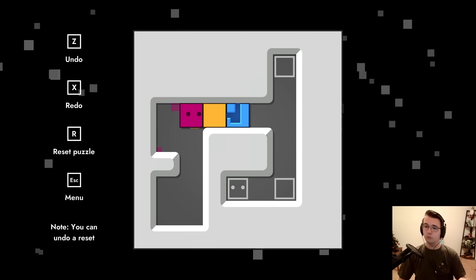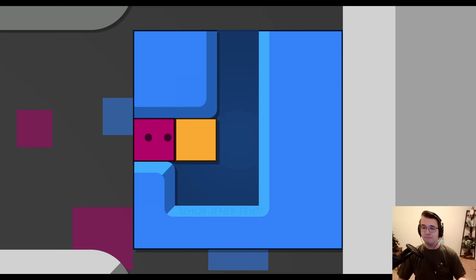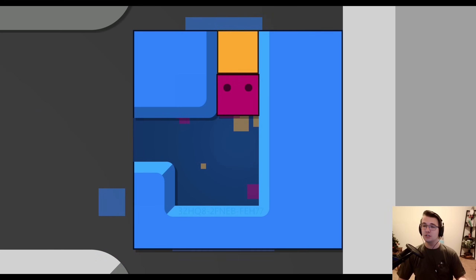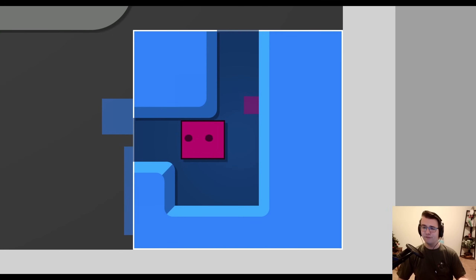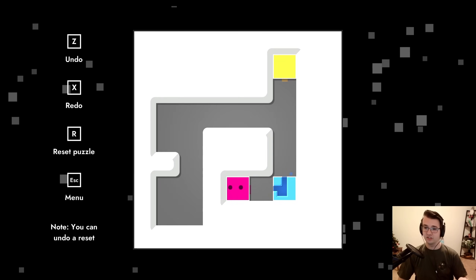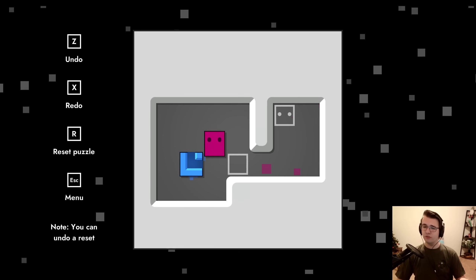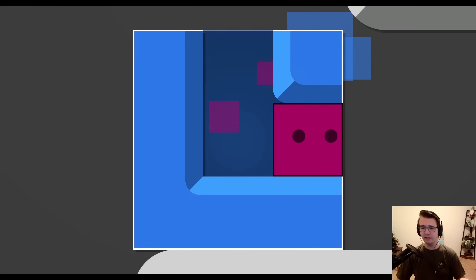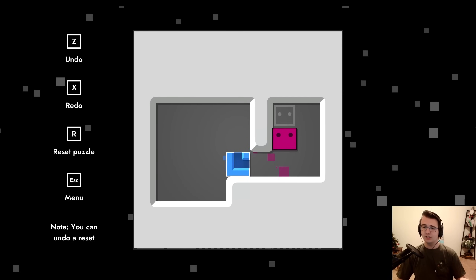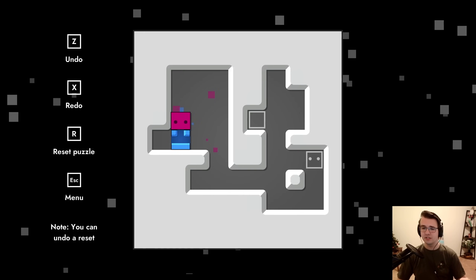Now we're going to have a level with Inception. Here we have a box which is actually a mini level itself, so you go inside it and you can push boxes out of it, and it itself is a box that needs to be pushed onto the goal eventually. Very cool. While it doesn't start off with obscenely challenging puzzles, it does teach you a little bit every single time.